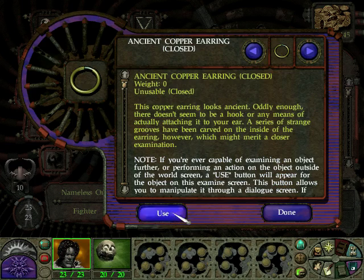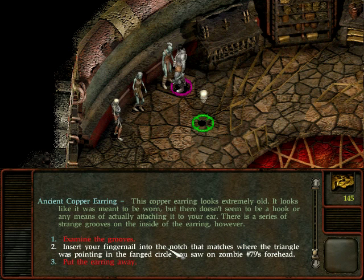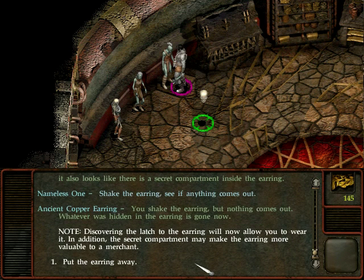Let's take a look at the copper earring. It looks extremely old - it was meant to be worn but there doesn't seem to be a hook or any means of actually attaching it to your ear. There's a series of strange grooves on the inside of the earring. I insert my fingernail into the notch matching where the triangle was pointing in the fanged circle on Zombie 79's forehead - 250 experience. I hook my fingernail into the third groove from the top and press it inwards. There is a click and the top of the earring snaps open. Not only can I wear the earring now, there is also a secret compartment inside. I shake it but nothing comes out - whatever was hidden is gone. Discovering the latch allows me to wear it, and the secret compartment may make it more valuable to a merchant.